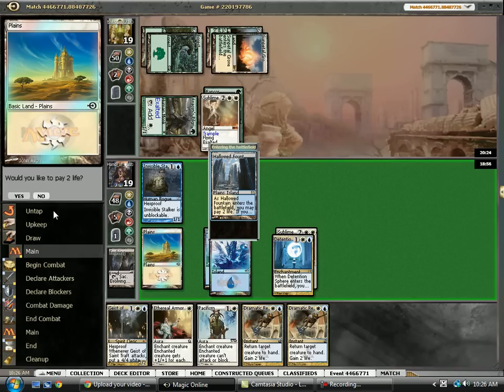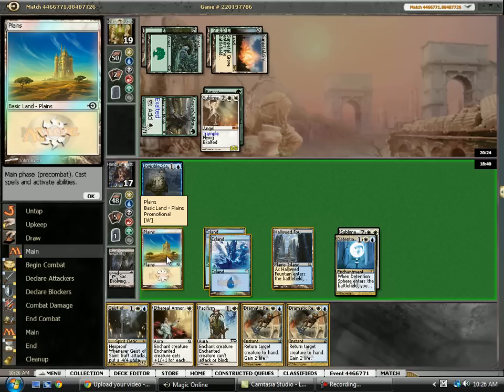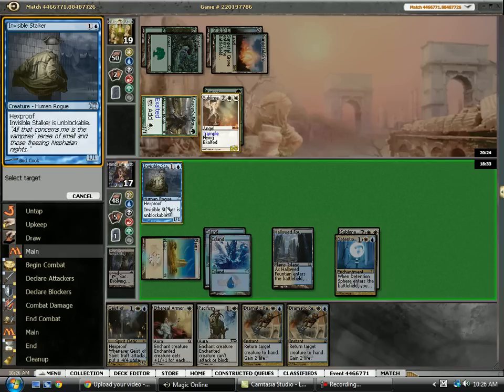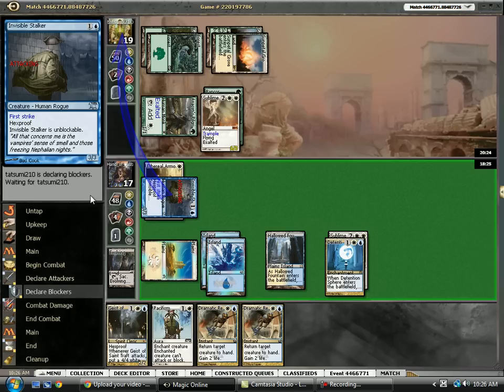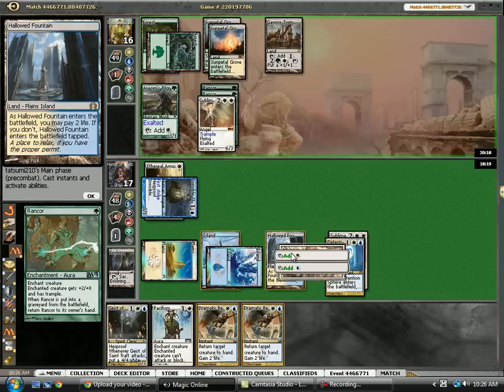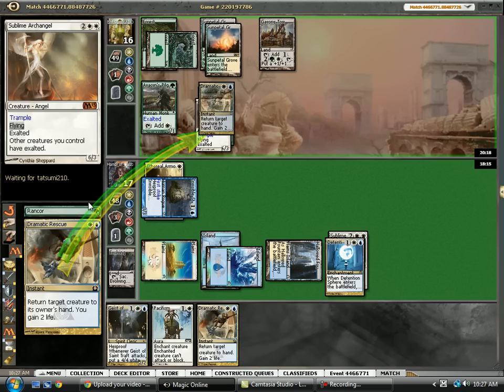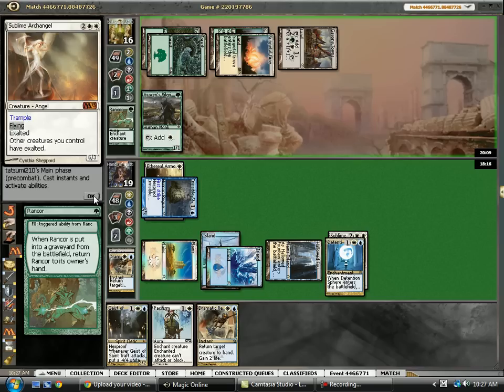Drop Armor. Yeah, they do actually pay too much here. We could also just bounce it mid-combat, which is pretty funny. I think we just bounce it during his turn. Here comes Silverblade or Rancor — definitely bouncing it in response. So now he does hit us for a little bit when we whiff the extra Rancor.